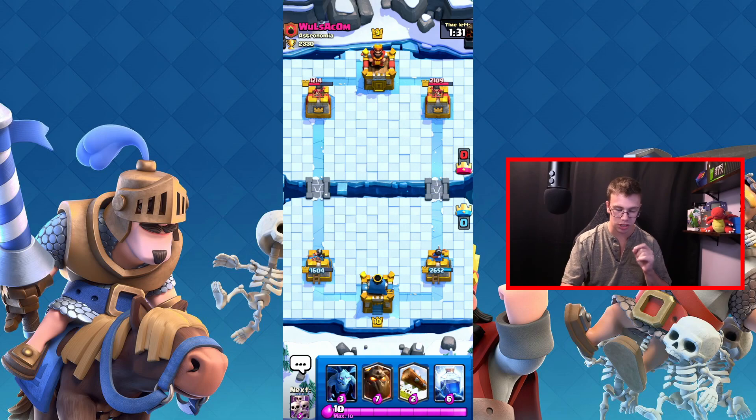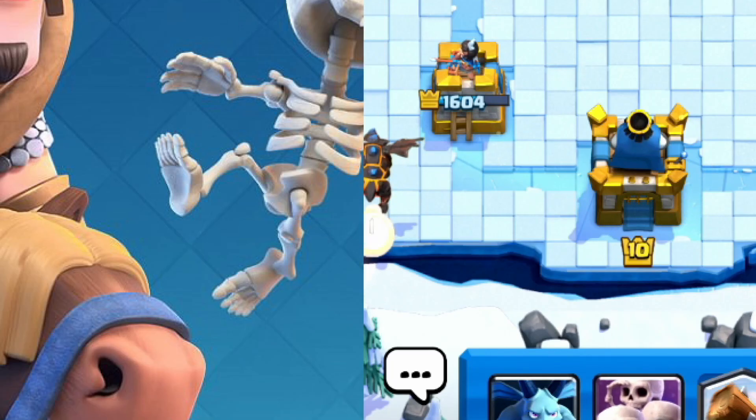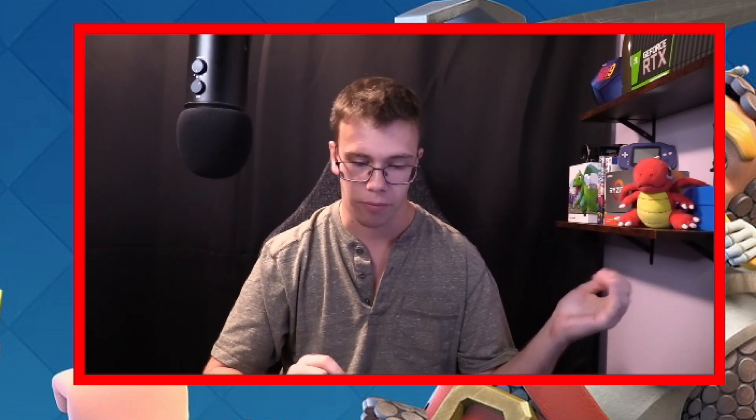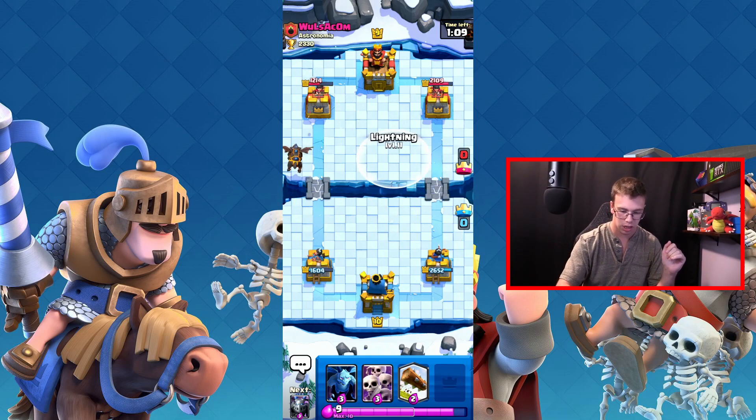I'm going to drop my troop first and get skeletons next. If I do everything correctly, I should be able to lightning the tower, push the lava hound over, defend with the three cards I have, then drop a mega minion. Holding off for just a second to see if he does anything to defend — and he hasn't done anything yet.